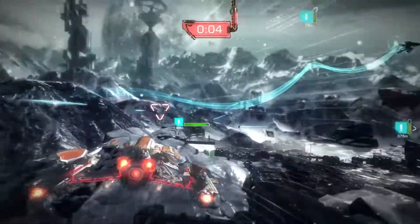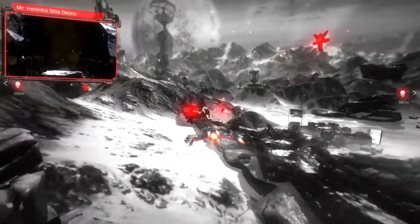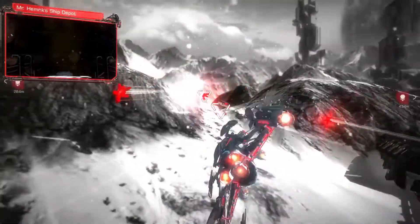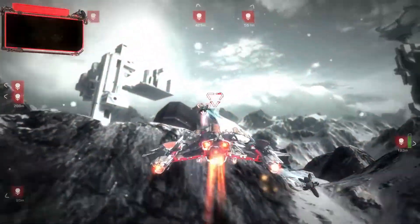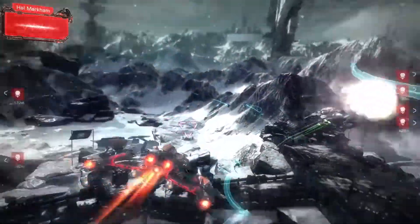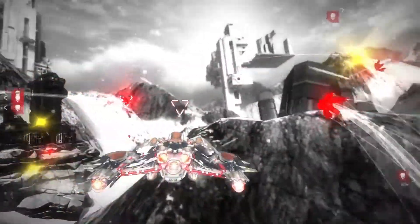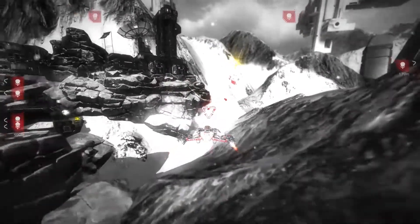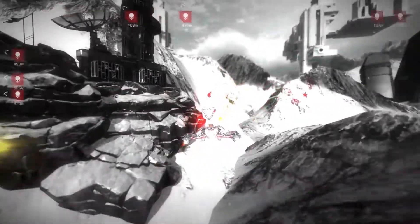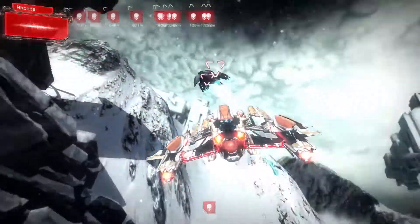What's cool about our upgrade system is it doesn't just increase the stats. Once you get a weapon or utility to a certain level, basically a new version of it appears. For the blasters, you'll gain some extra blasters, and for the missiles, you can lock onto multiple enemies and fire at the same time. And it's not just weapons and utilities — you can upgrade your hull, your thrusters, change the paint job, all kinds of stuff.